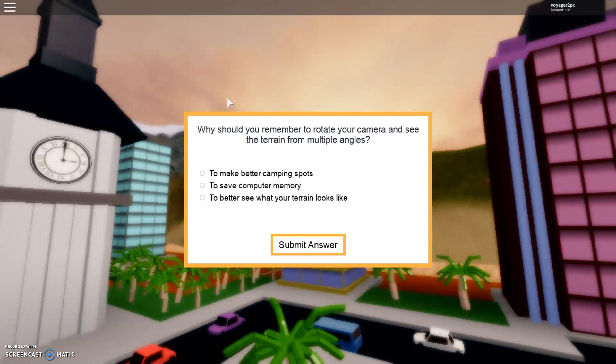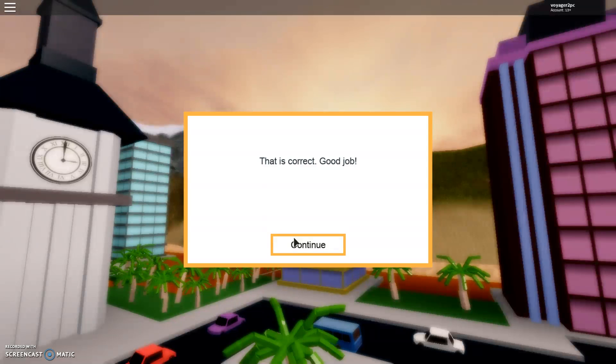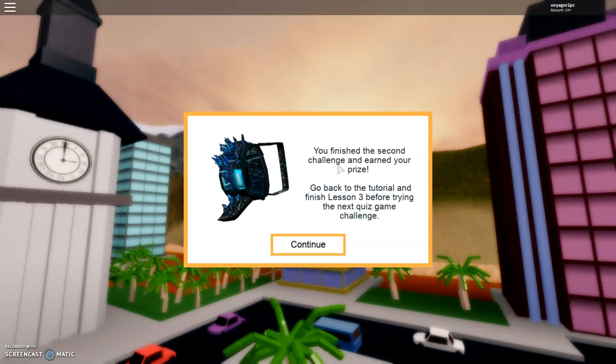What helps you better look at the angles of an object in Roblox? The view selector — correct! Why should you remember to rotate your camera to see the terrain from multiple angles? To better see what your terrain looks like — that is correct! You finished the second challenge and earned your prize!